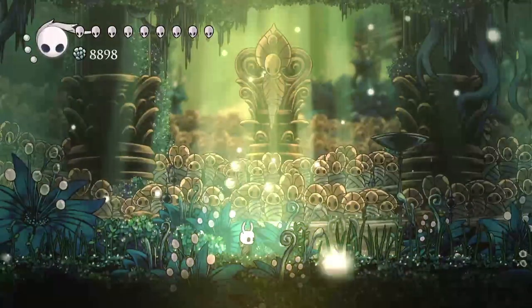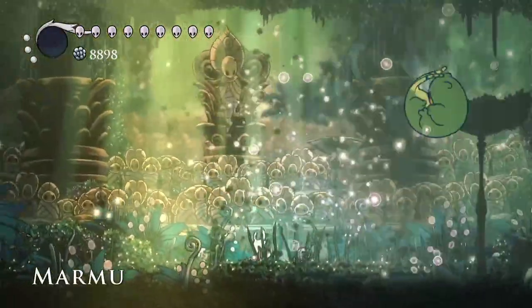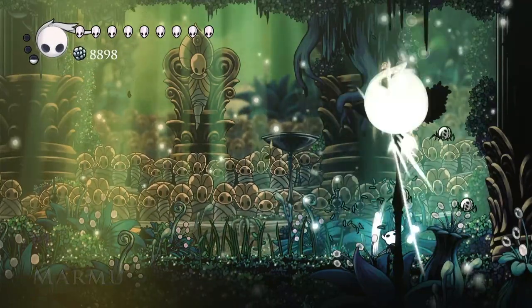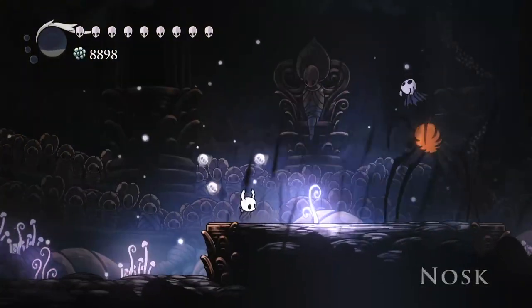For the Hot Spring and Bench Room, heal up — don't change your charm build. Now we're on to Marmu. Try to keep him on the vertical or horizontal axis when he's coming at you so that he does not hit you, because the Knight has no diagonal attack.